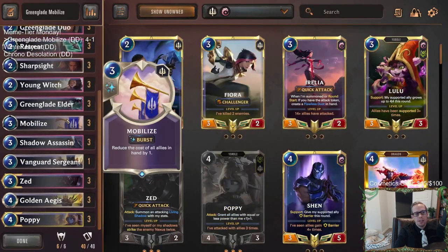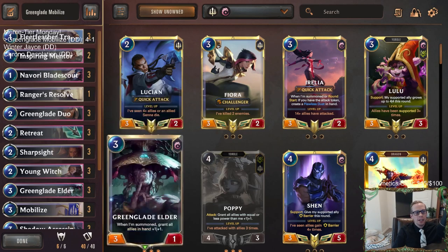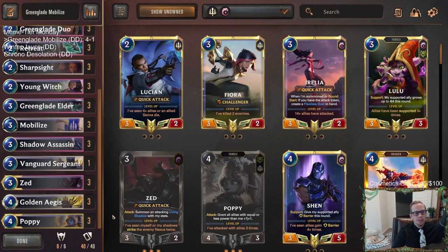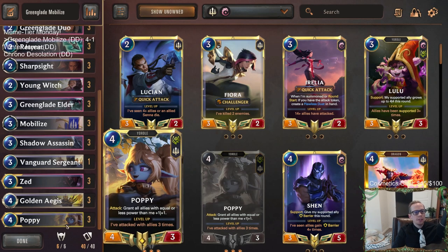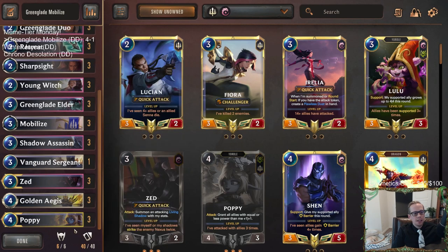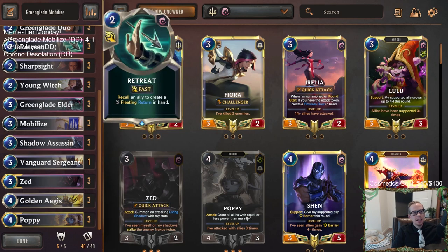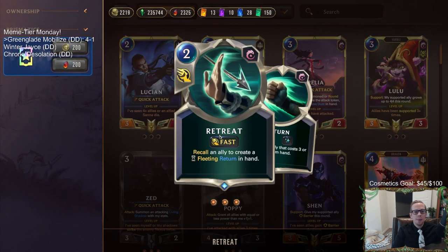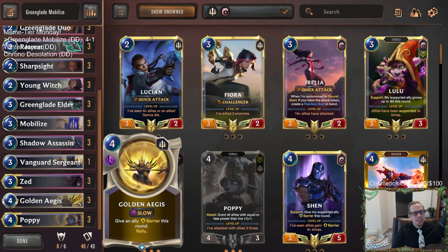We kind of drew the Elder and Retreat Return too late that last game, but you can see the power between Elder and Retreat Return. And just Retreat Return with Poppy — that was really cool how we got to mobilize, make everything cost one less, have a three-mana Poppy, then use a one-mana Burst Speed to put Poppy into play. That was awesome. I really liked that game.